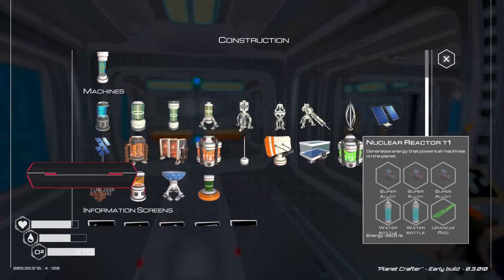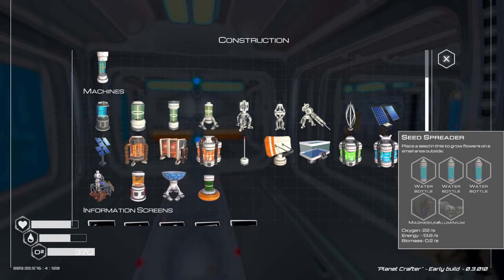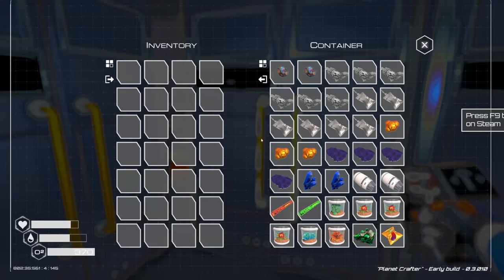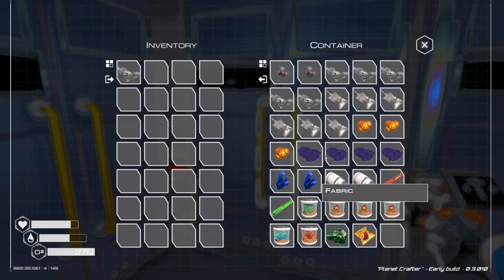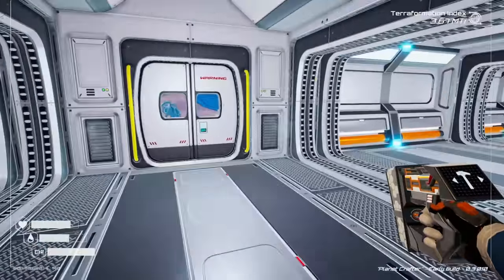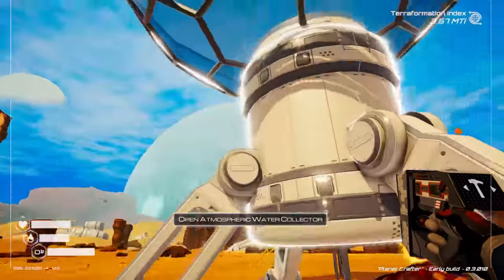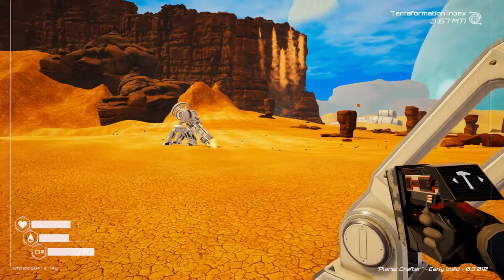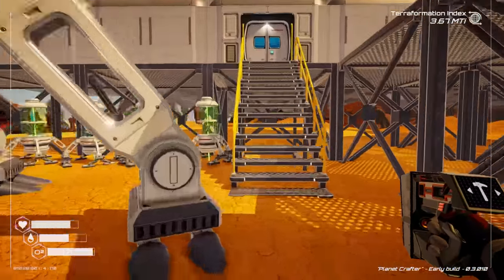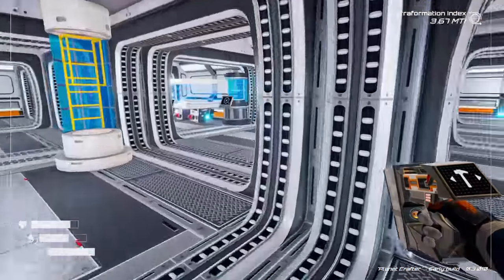First thing: we need a seed spreader — three water, magnesium, and aluminum. That is super easy. I don't know why we didn't start doing that already. So aluminum, magnesium, and then three waters — we'll grab those from our water gatherer here. One, two, three. And how much power is it going to pull? It pulls 13.8. How much do we have?